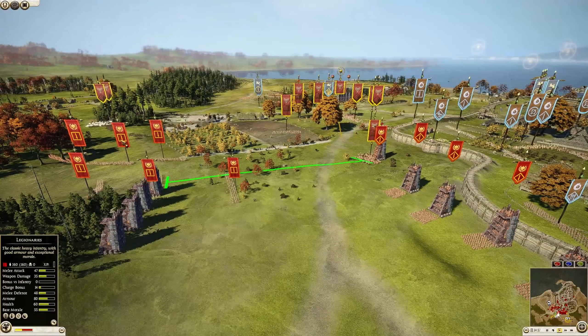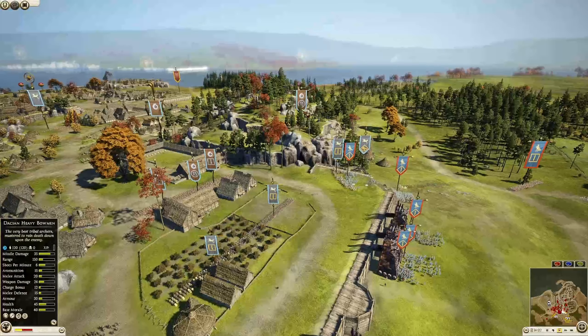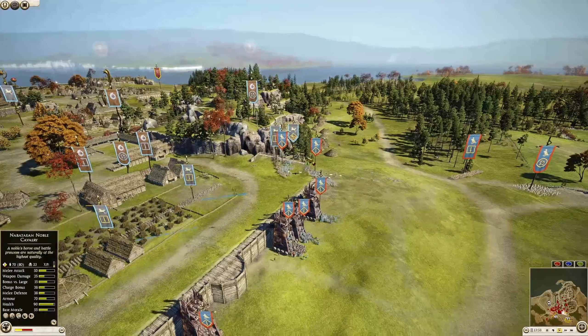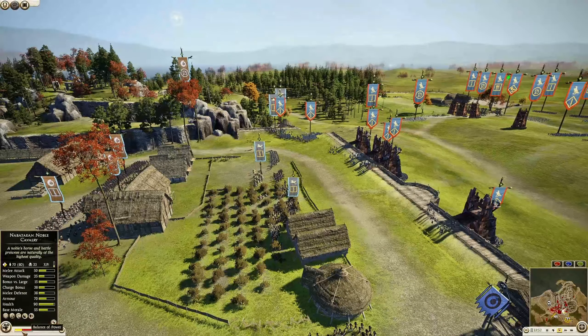Some Galatian swordsmen are currently inside the settlement taking on desert legionnaires. The African ballista has 70 kills there. A unit of Dacian heavy bowmen are up on the plateau — they're probably going to start firing down, but I don't think they really need to. Look at how much the balance of power has shifted for the attackers already.